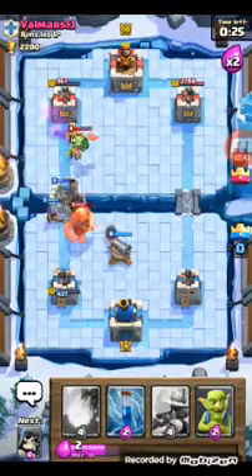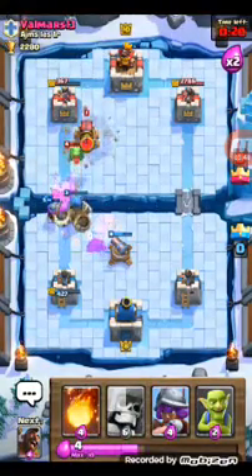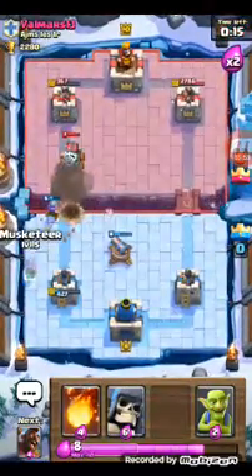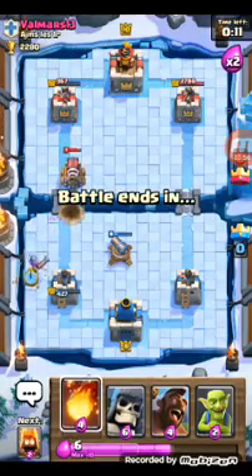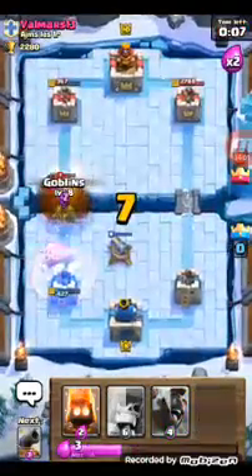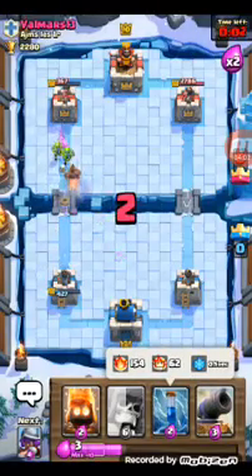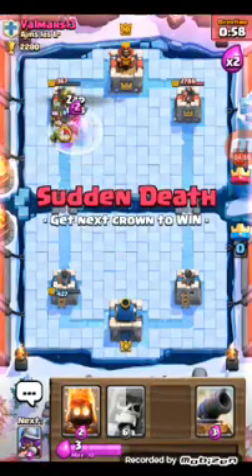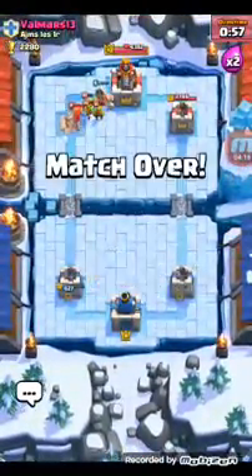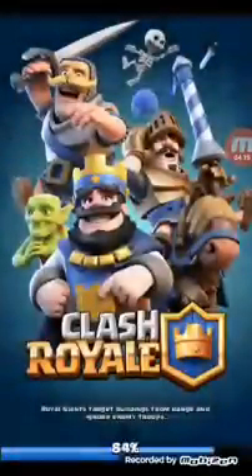Fire spirits would be great. That giant managed to lure my giant skeleton back, but my hog is doing some decent damage. We're gonna zap that. He puts in a Sparky, which is expected. He's gonna target the cannon — fireball. Hog, go! He puts in inferno — didn't know he had inferno. He puts in a valkyrie. We're gonna zap that. Yes, we get a win here!